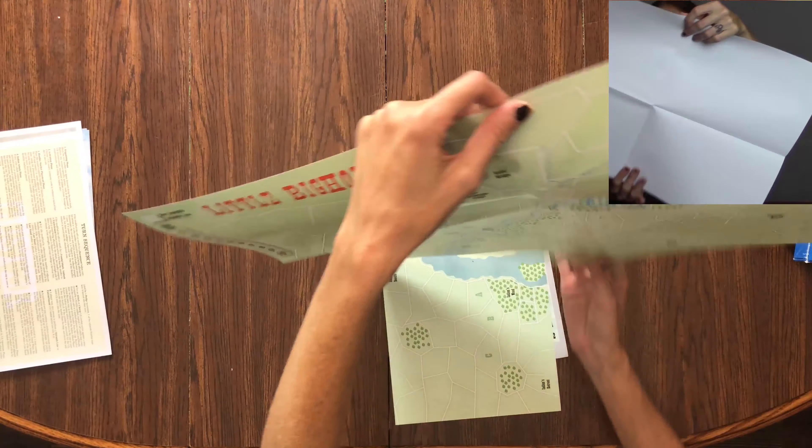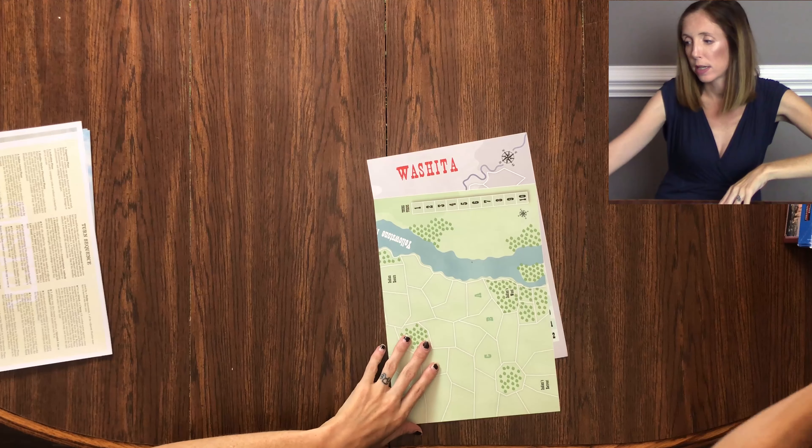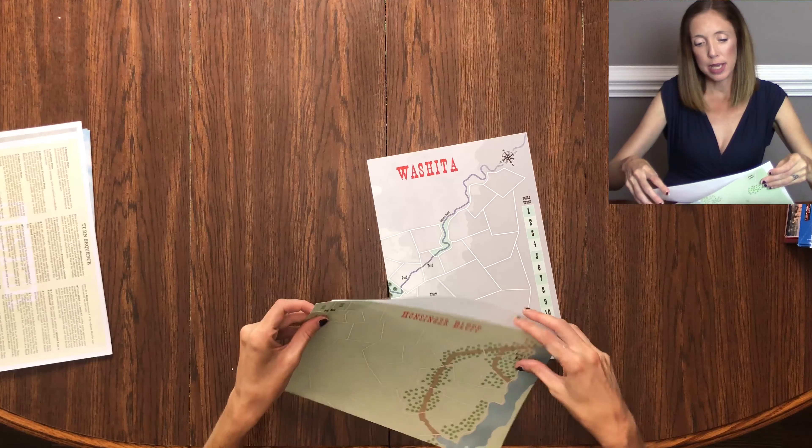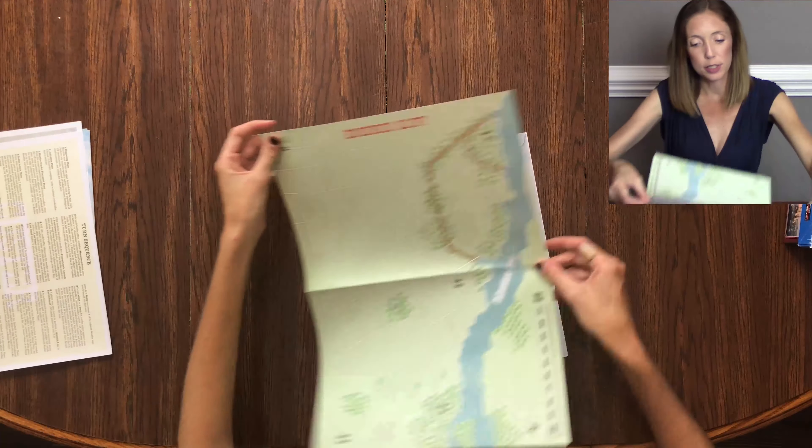Then we have the Hansinger Bluff map, which is a smaller single sheet. Up here we have the Yellowstone River, another turn tracker, and some locations like Indians Retreat, Indian Woods, Indian Scouts, Custer's Wood, plus wooded areas and open plain areas. Here is the Hansinger Bluff map — that's the second one.